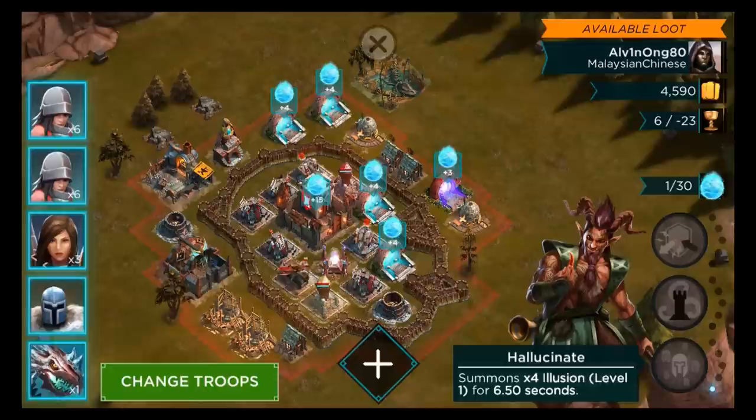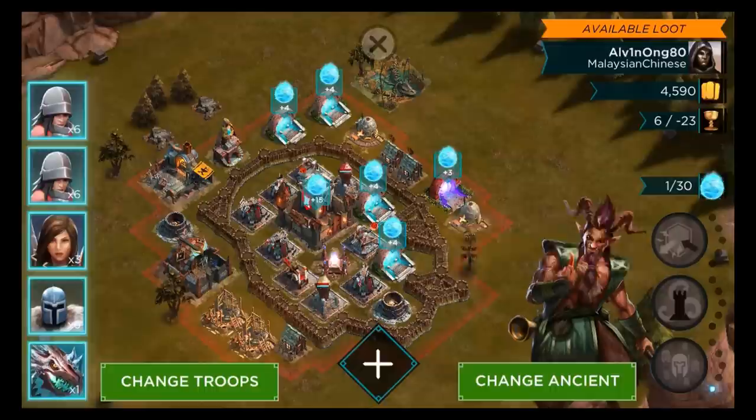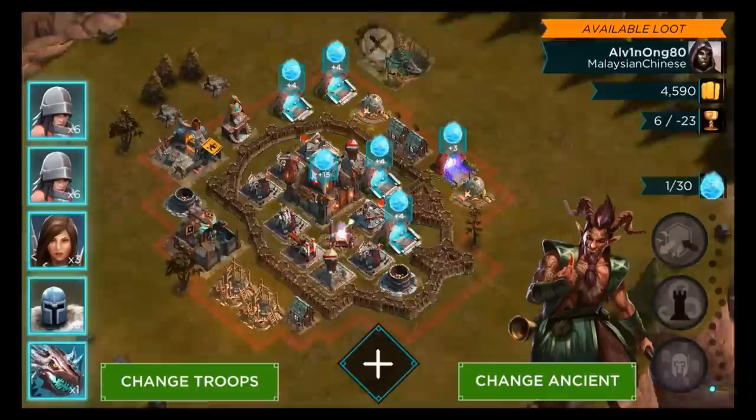Let's go ahead and try this and see what we can do. Alright, here we go, Erasmus — nice, what's his abilities? Hallucinate: summons 4 times 4 illusions, level 1. Manipulate a defense causing it to attack enemy buildings, that's interesting. Affected units reflect 75% damage. Dang, that's actually pretty strong. Alright, let's do it.